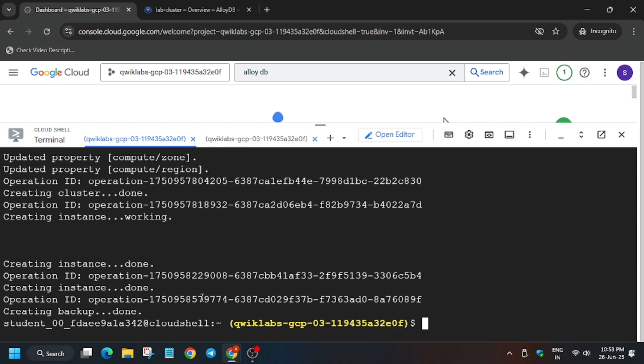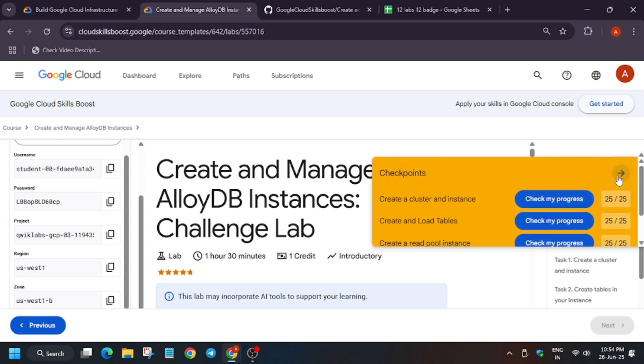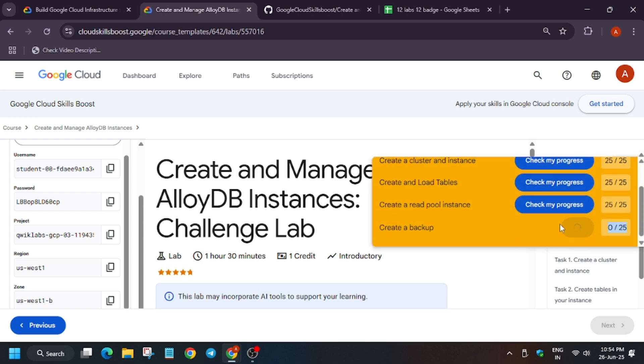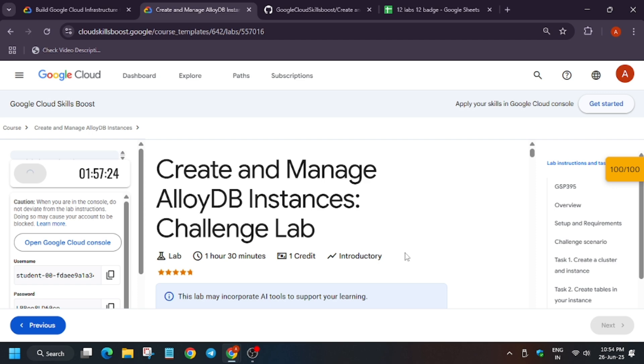Finally, after waiting 5 to 10 minutes, all tasks have been executed. Move to the lab instruction and check the score — we have got the full score without any issue. If you are unable to see the score, just keep clicking 'Check My Progress'. You can refresh the browser, but I won't recommend it because this is a pre-assessment badge and you may not get the badge.